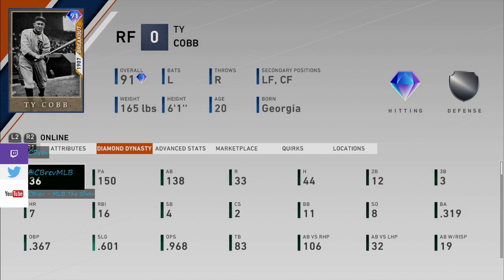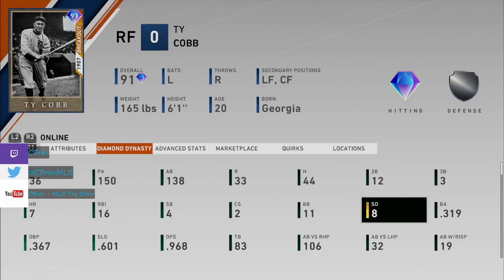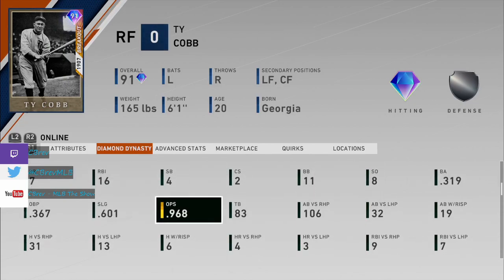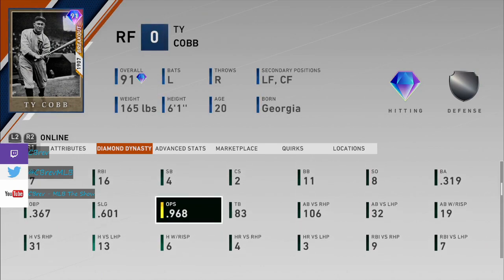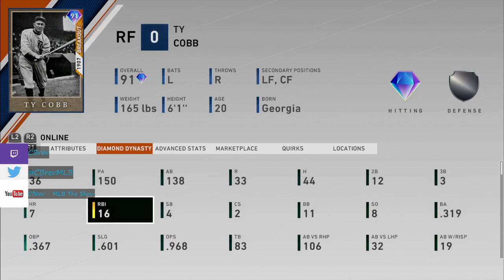150 plate appearances is a lot — I've been grinding top 50, so I used this card way more than some of my other cards that I've reviewed. I used him pretty much exclusively on Legend. You can see a 319 batting average, but really less than 1000 OPS is kind of concerning. This card doesn't hit for a lot of power. It really shines the most on Legend, and he just is what he is — not a lot of power.